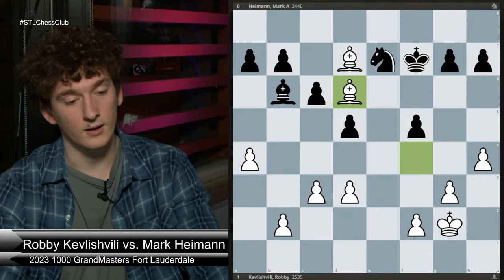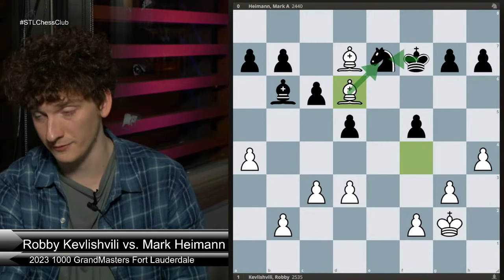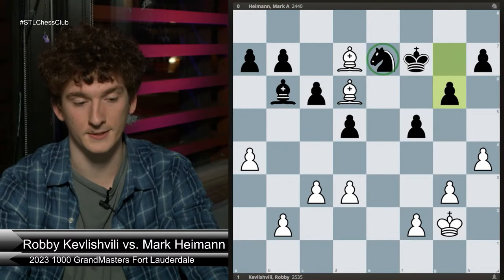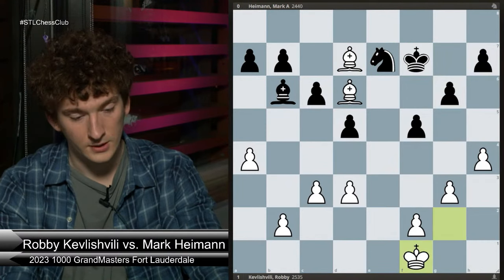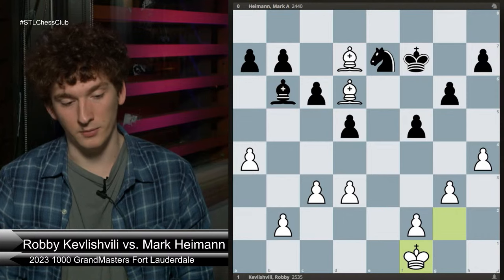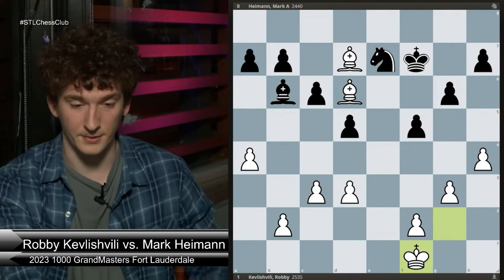He played king f7, bishop d6. You just want to tag your opponent's pieces. The knight on e7 is attacked once, it's defended once — this can only be a good relationship for us, it's a bad relationship for black. Black can't really do anything about it right now. He plays the move pawn g6. It's also convenient that this knight is trapped — you can't move because bishop c8 and you lose. King f1. He's not rushing to do anything. In these endgames you just want to stay flexible — you want to maximize your position before you even think about a pawn break.